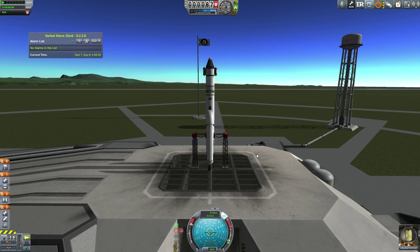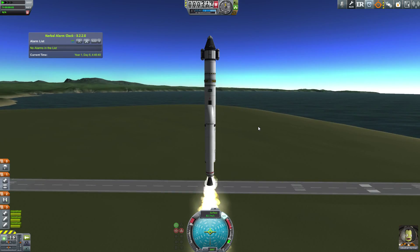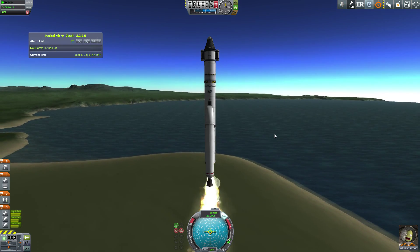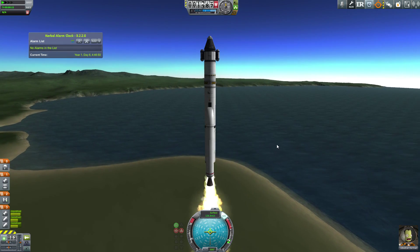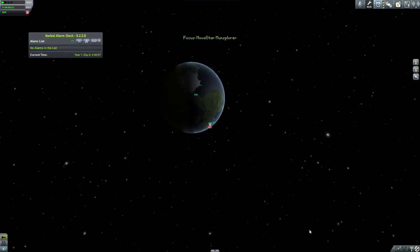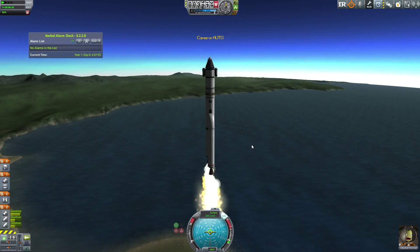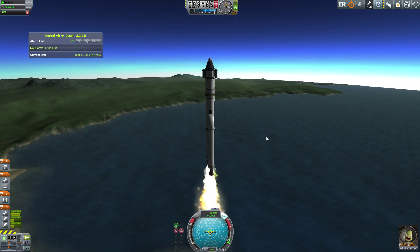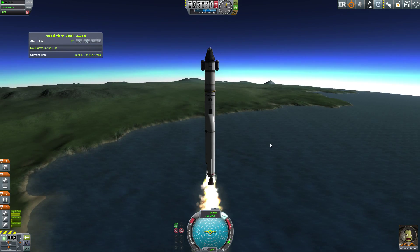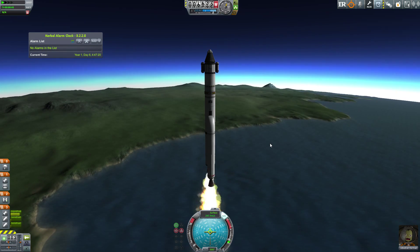The next mission is actually a trip to Minmus. I decided to use the Novastar Mun Splora — the same vessel from the previous episode — to visit Minmus. We had enough fuel left after the Mun that if we got a good interception with Minmus, we could make it there and back with Jebediah and collect a whole lot of science.